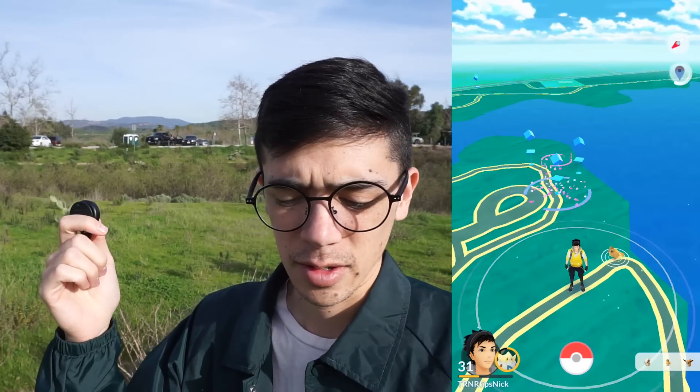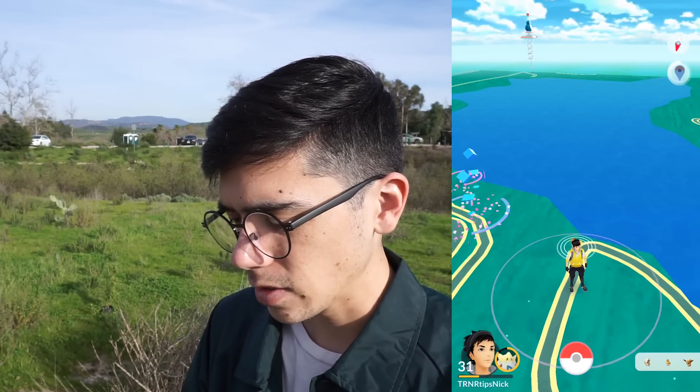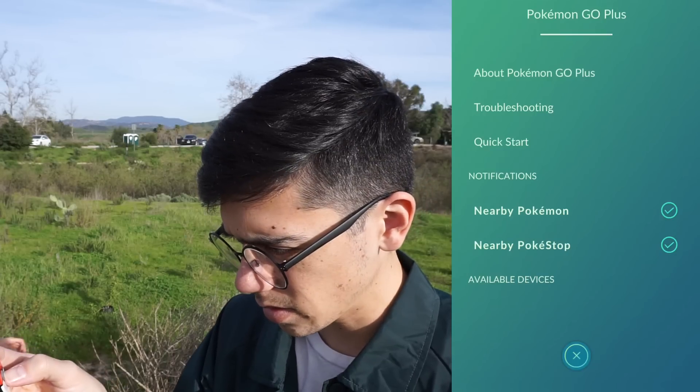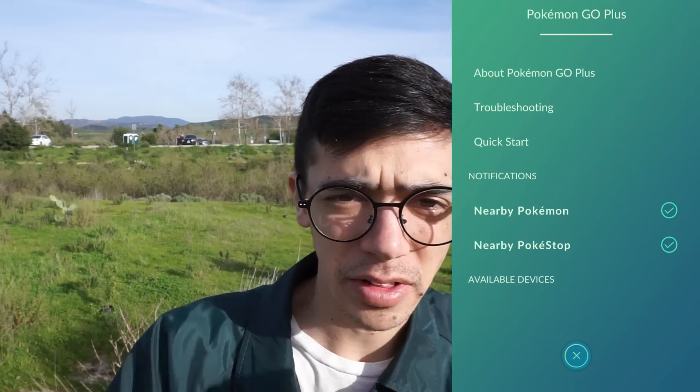We've made it about this far from the parking lot, and already something's going on with my Go Plus. It's just not connected — it won't disconnect. We are seeing Pokemon spawns along the trails, which believe it or not are red on the map. If I could just get this thing to work that would be great. Wasn't there just a fix for this? It's just flashing blue.